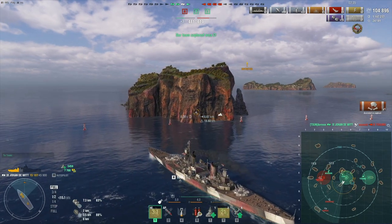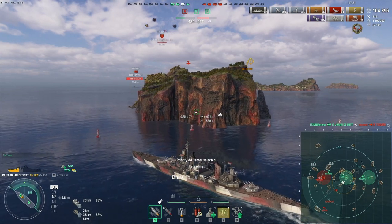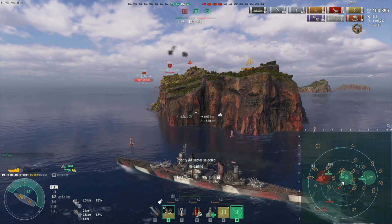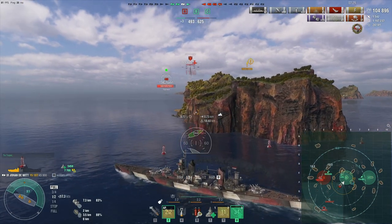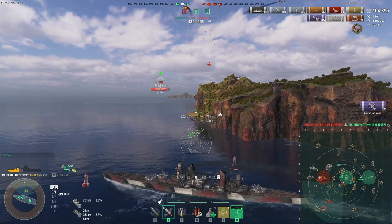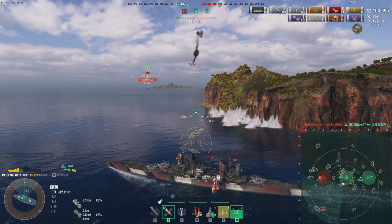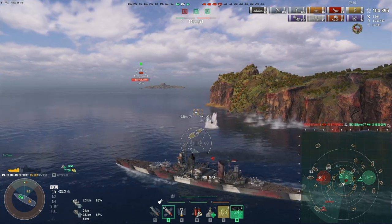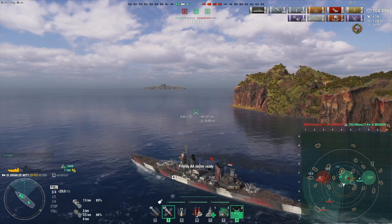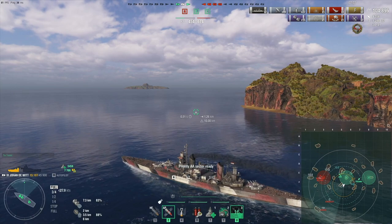Now I'm gonna go fight Eindracht. Oh, she actually used airstrikes. But the Johan de Witt has pretty good anti-air and should be able to shoot some of these down before they even drop anything and avoid most of the others. Half that drop was on the island — but if I had hugged the island really close that would have been a pretty good drop. It's mostly guesswork; you have to predict what the enemy does. It's almost like shooting someone at 30 kilometers.